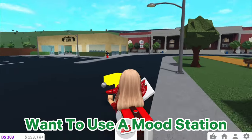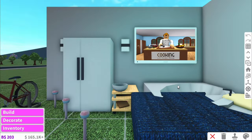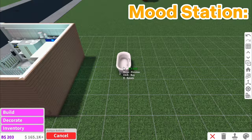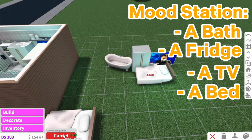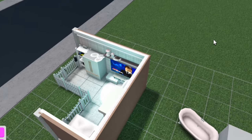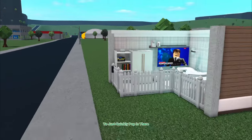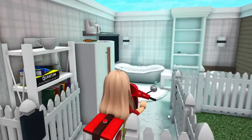However, if you want to use a mood station, here's how. You're going to want to put it on the plot in front of Pizza Planet. You can make a really basic one, or you can splash out and make a cute one. Either way, all you need is a bar, a fridge, a TV, and a bed. I would advise putting it in the very back corner, because this is really, really close to Pizza Planet, so it's much easier to just quickly pop in there when delivering pizzas.